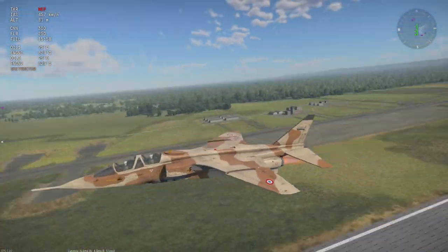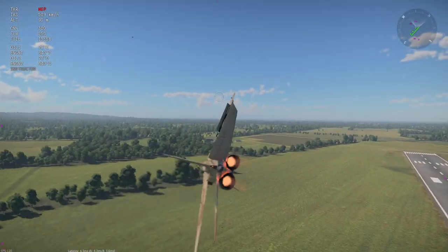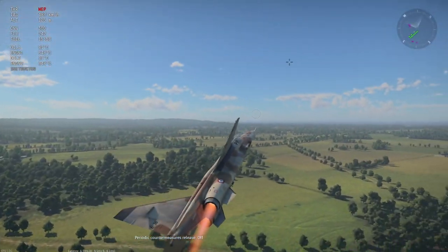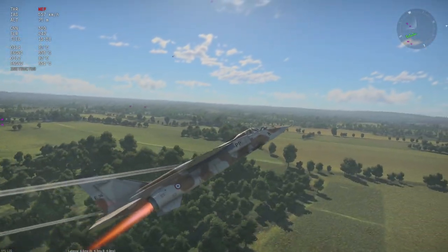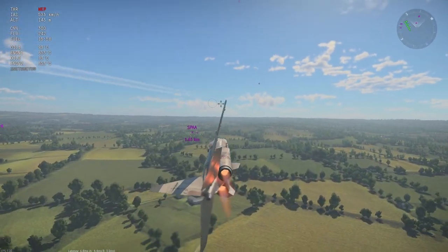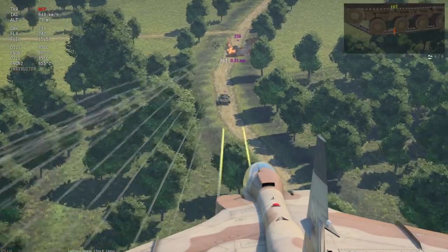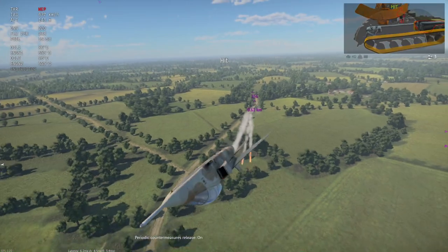It's a really maneuverable aircraft — one of the nice things about it. You can toss it around; it has some really nice ailerons. With the countermeasures you can keep missiles away from you, and once you get the Magics you basically have two boom sticks that can kill anything. But until then you're very limited. It would be nice if this thing got stock missiles — that would help it quite a lot — but unfortunately that is not the case.